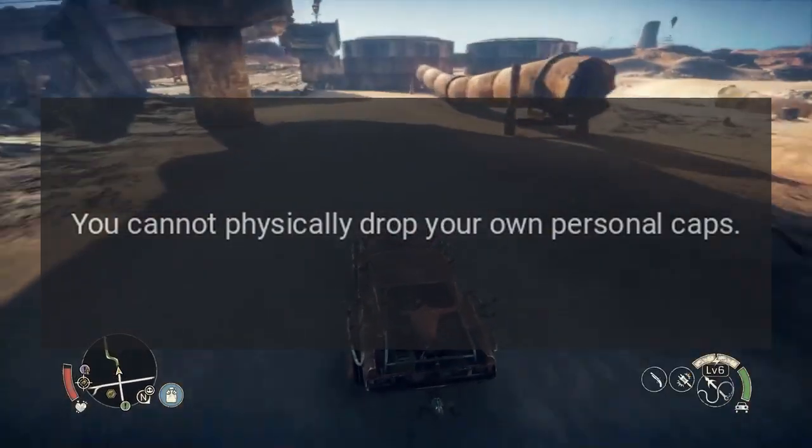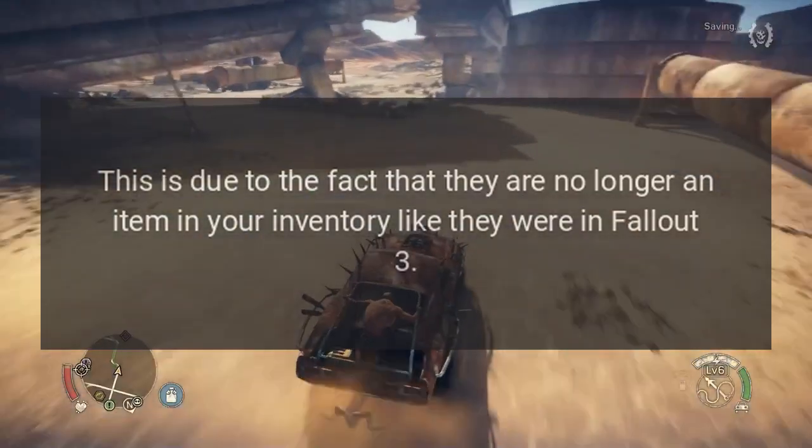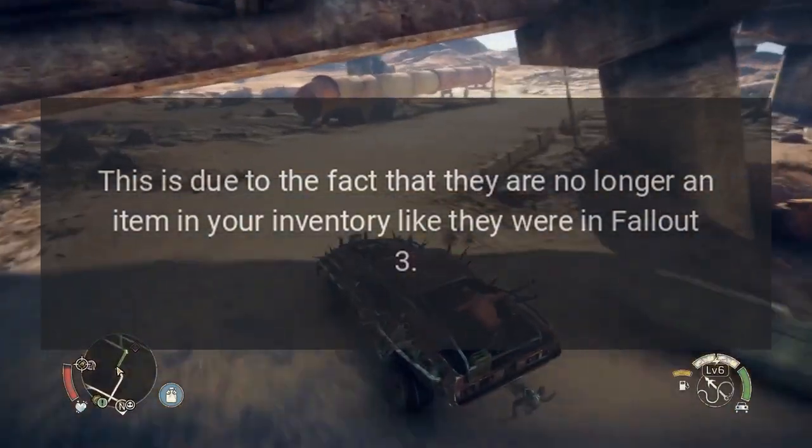Answer: You cannot physically drop your own personal caps. This is due to the fact that they are no longer an item in your inventory like they were in Fallout 3.